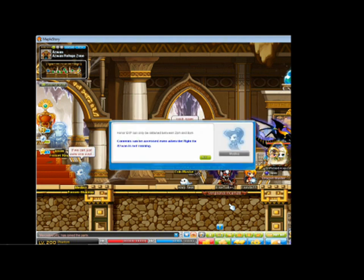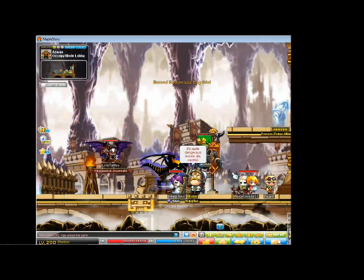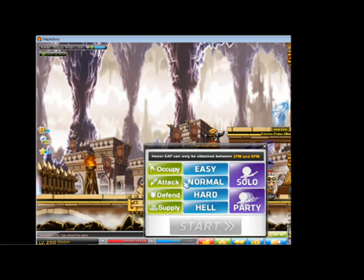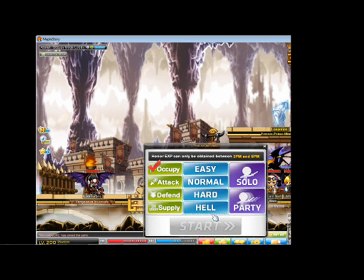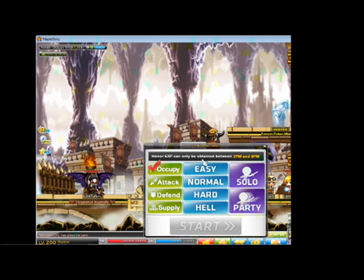The poor citizens of Aswan were unfortunately taken care of by the evil shamaness Hila, who decided to sell her people for beauty, eternal life, and power — so she resurrects an army of skeletons. You talk to Longorius in the lobby room and can choose from different modes: Occupy, Attack, Defend, and Supply. All modes except Supply let you choose difficulty and whether to go solo or in a party. Honor EXP can only be obtained between 2 PM and 8 PM Pacific Time.